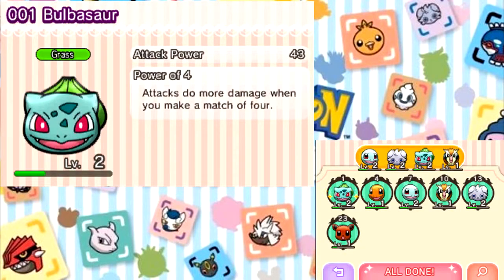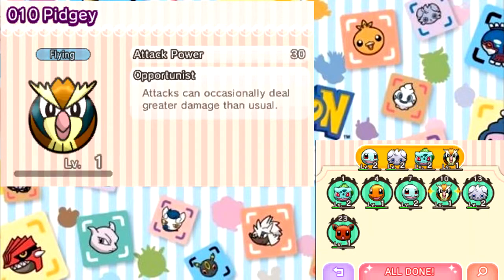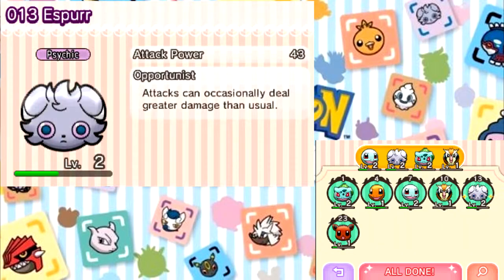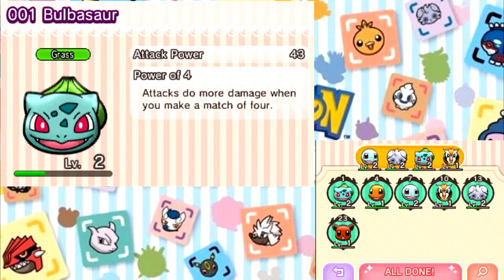Actually, before I go in, as you see up here, each Pokemon has a different ability that comes to play, and they'll have different attack strengths as well. Ideally, to get the most damage you want to choose Pokemon with the strongest attack power that also have a type advantage.